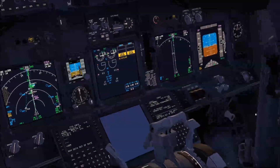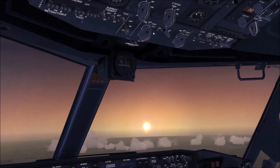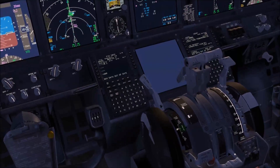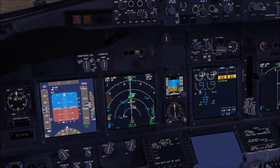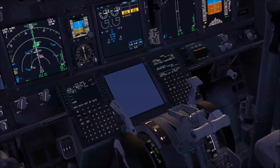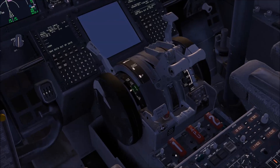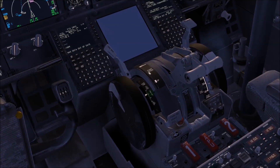The co-pilot would be doing memory items for loss of thrust on both engines: start switches flight and engine start levers cutoff then back to idle detent. However, since I simulated severe damage, those memory items differ — throttles disengage, then start levers cutoff and override, and pull on the fire handles. Those are the memory items for severe damage.